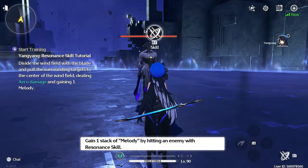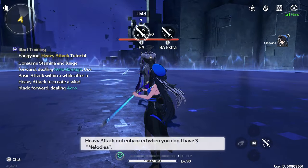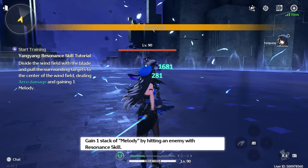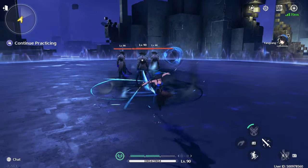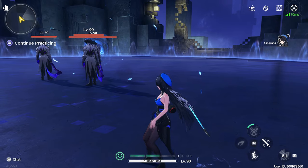Her resonance skill, Zephyr Domain, allows her to create a small vortex that gathers nearby targets to its center, dealing arrow damage. At resonance chain zero, this statement almost feels like an exaggeration, because both the grouping capability and the range of this skill are fairly poor and require you to be extremely close to the target to see any real results.